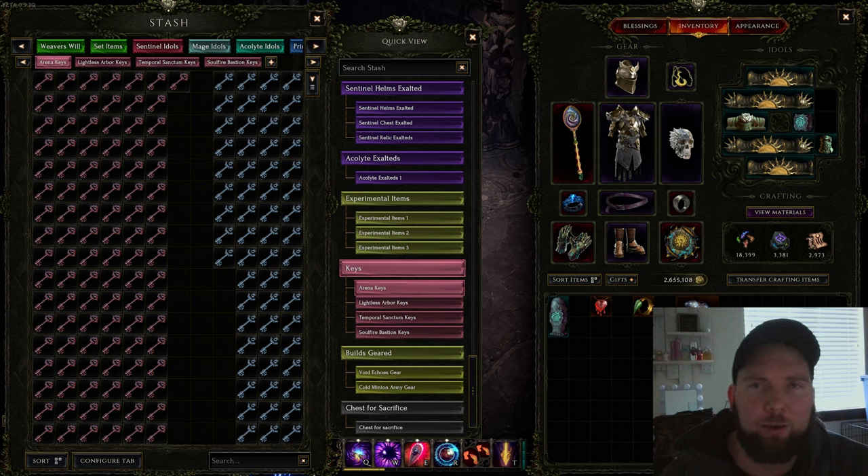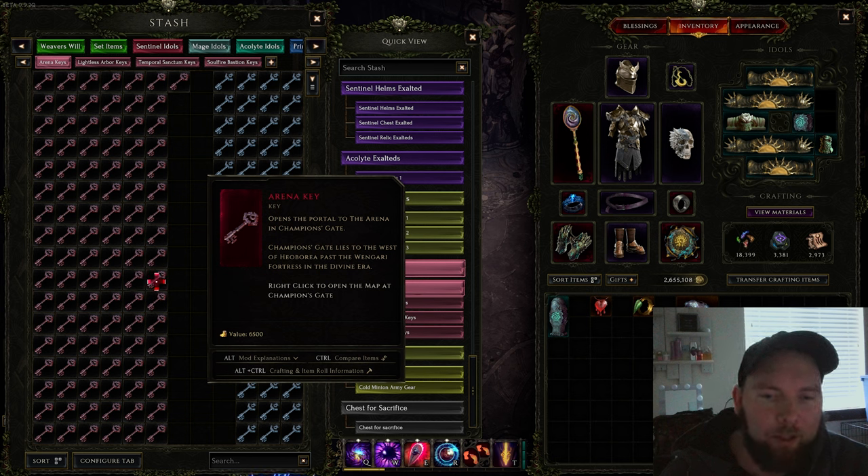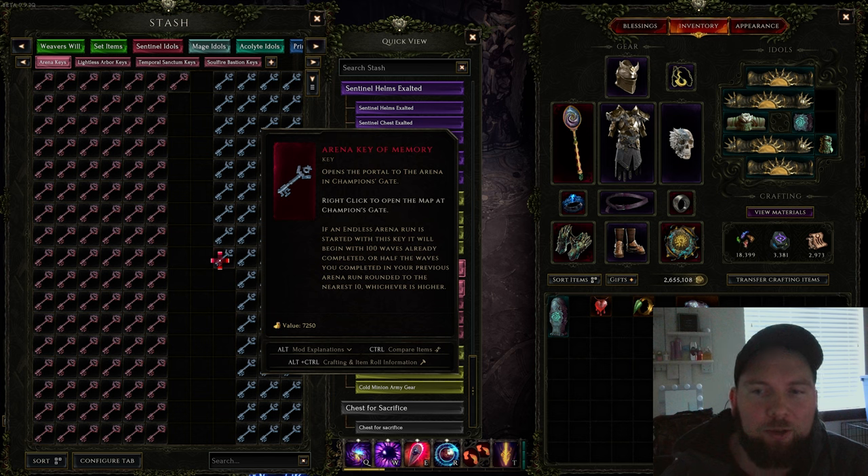To enter a dungeon you will need a key. For the arena, which is another end game system, there's the arena key which allows you to start from wave one. You also have the arena key of memory, which will start you at 100 waves or at half of whatever you completed before — so if you did 400 waves in the arena before, it will start you at 200.